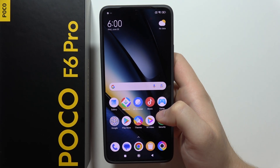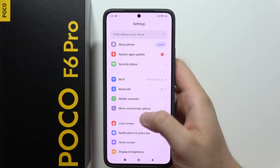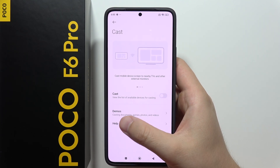Hey, to turn on Game Turbo on the POCO F6 Pro, first of all you will have to go into the settings. Now you will have to move into the more connectivity options. Now go into the cast and open demos.